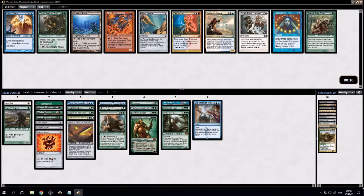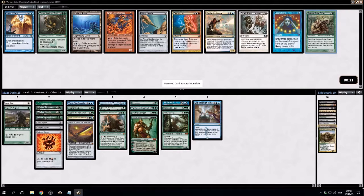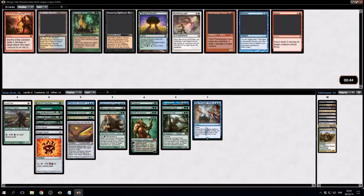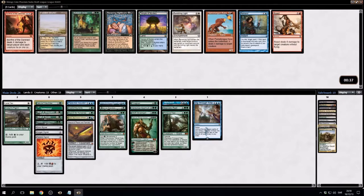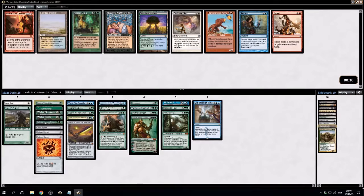Brainstorm. Treebuilder of Troll — okay, ramps. Treebuilder of Troll is pretty good with a lot of counters, but let's not do that. Natural Order — we have to play that. Sack a green creature, search for a green creature and put it onto the battlefield, shuffle your library. Yes, yes, we want that.